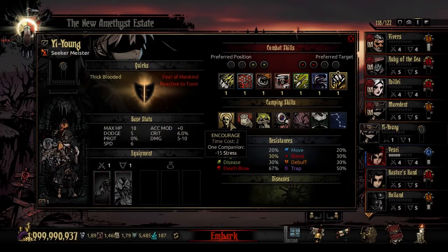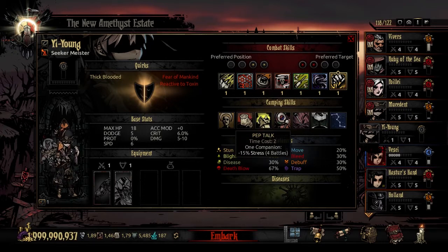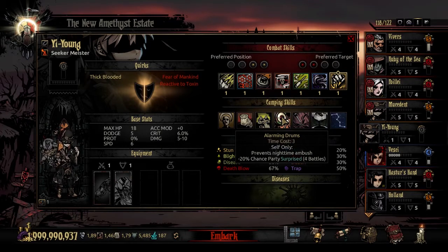Now let's look at the camping skills. He has the generic Encourage, Wound Care, and Pep Talk you'd expect from a modded class. His first unique camping skill is Alarming Drums, time cost 3. This will prevent nighttime ambush and reduce the chance of party surprise by 20% for the next four battles. This is a really good prevent nighttime ambush skill — especially useful if you lack great scouting or are doing a dark run. It's only time cost 3, so it's kind of a steal. I probably never leave my Hamlet without it.